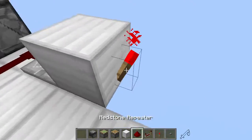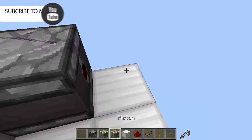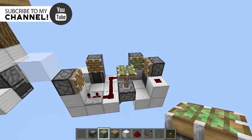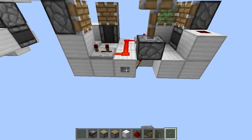Then place a redstone torch over there, and place an observer facing this way with a block over there. Add redstone dust over there, then place a normal piston over here and a sticky piston right over there — and there it is, the whole thing is done.